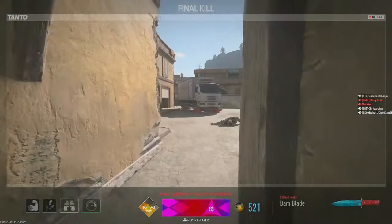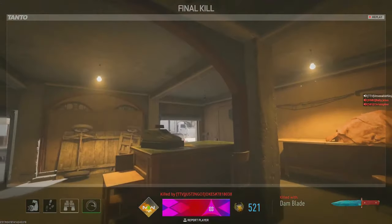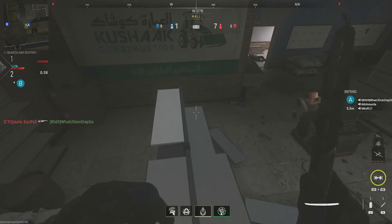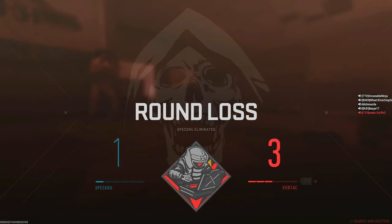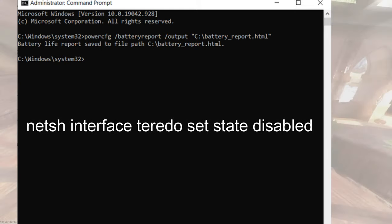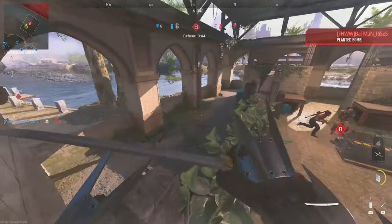Now, let's tackle another potential culprit: Teredo. Disabling this technology has helped many gamers resolve network-related errors in MW2. To disable Teredo, follow these steps. Click on the Windows icon and type Command Prompt. Right-click on Command Prompt under Best Match and select Run as Administrator. Type the following command and hit Enter: netsh interface teredo set state disabled. Restart your PC to apply the changes.